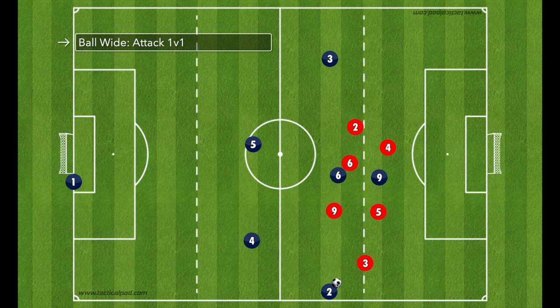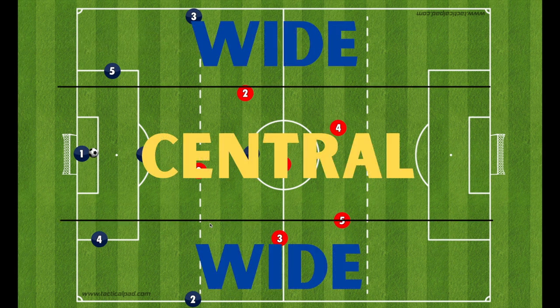The fourth look — the 1v1 situation — is almost the same situation as when we played centrally and then back out wide. If that 1v1 is won by us, we get ourselves into a crossing situation with dedicated runners. It's really important that you teach these dedicated runs to happen, and that the fullback actually tries to play a ball near post, far post, or to the penalty spot.